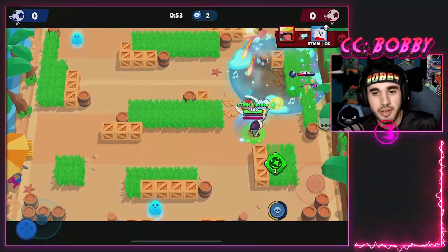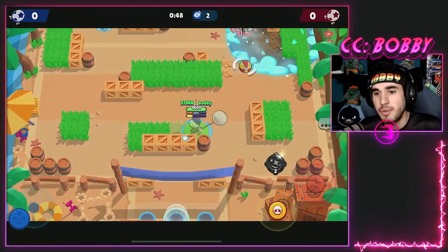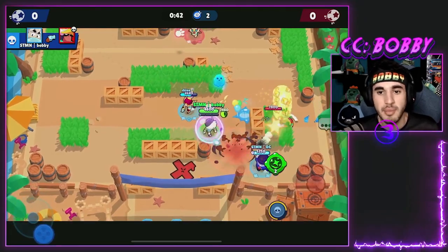All three of the new brawlers are really good and I think they're all going to be very much in the meta for a while — especially Sam and Otis. Even if they aren't right now, maybe they'll receive a buff. That's going to be it for today. If you guys enjoyed this, let me know if you want me to go over anything else. I just wanted to cover the three newer brawlers since the recent guides I've seen aren't too accurate. I wish you guys all the best — see you soon!